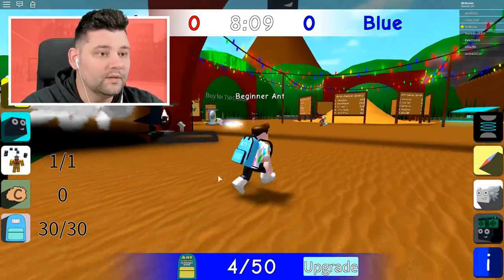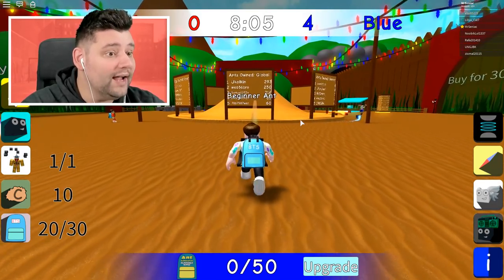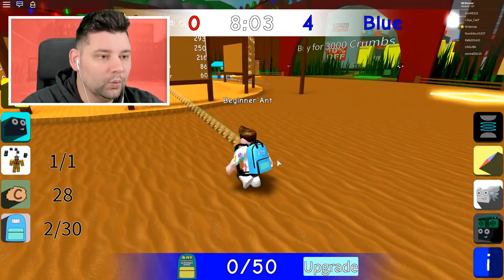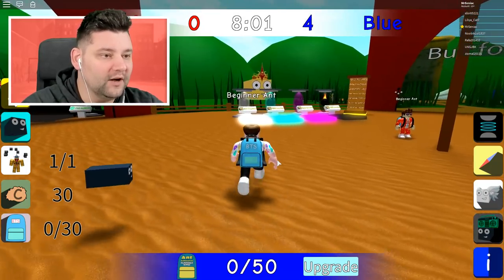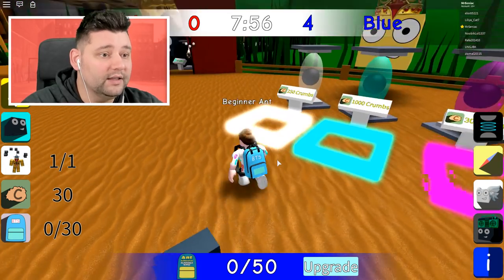So where do we go to sell them? Oh, there's the anthill. I'm just gonna go here — are we getting closer? We're selling right now, we're selling the crumbs. We got 30 crumbs. I need a lot of crumbs — you need a lot of crumbs to buy the first egg, which is 250.